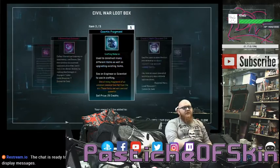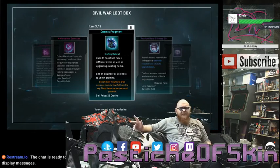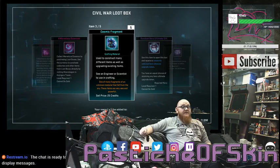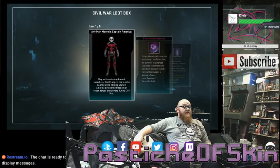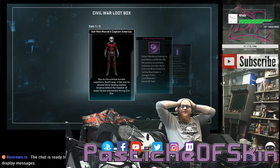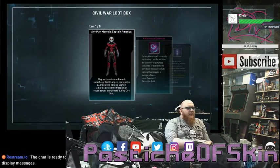I'm not offended by the drops anymore. If you're noticing, there's a lot less crafting materials so far — it's actually all been usable items. They must have made a change to their drop rates recently when they added it in this box. Because the Hell's Kitchen boxes were quite woeful. Holy — there's a costume I didn't already have! There you go: Ant-Man's Captain America Civil War costume. Play as criminal turned superhero Scott Lang in the look he donned while helping Captain America defend the freedom of superheroes during Civil War.